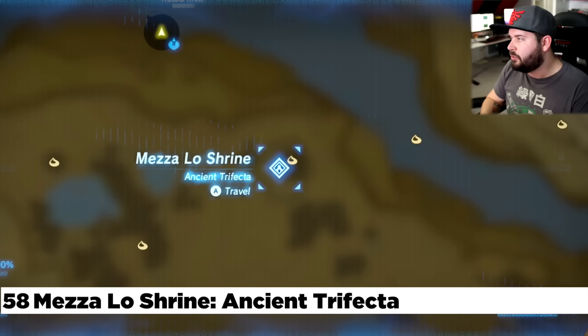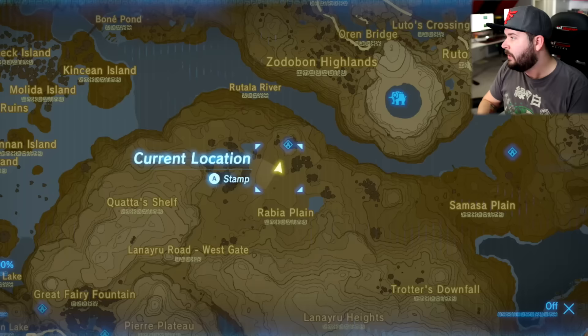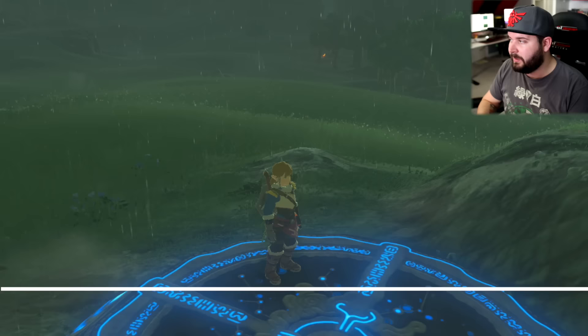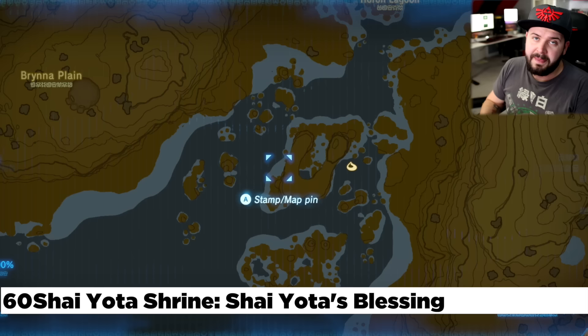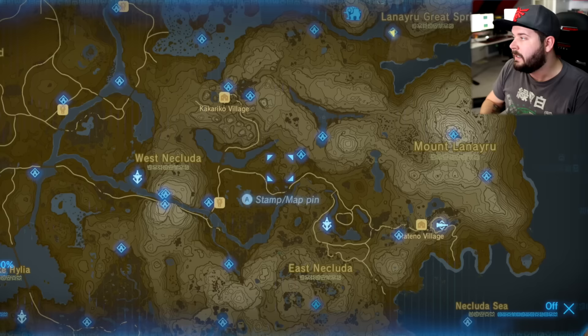Before making our way to Kakariko, we're going to head east. Here is the Misa Low Shrine — a shrine quest involving making your way on top of a pedestal while riding a buck, that's a male deer with the horns. Directly to the east is the Samamsa Plain with the Ruko Mog Shrine — right out in the open. Directly east of that is the Horan Lagoon with the Shai Yoda Shrine, which involves destroying a whole bunch of rocks that open up airways. Once all the airways are cleared, it creates a path — you need to ride it all the way over with your power glider still out.